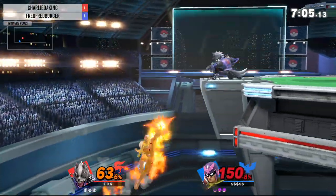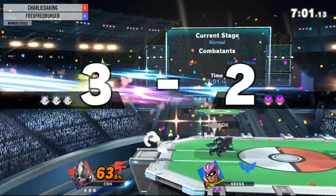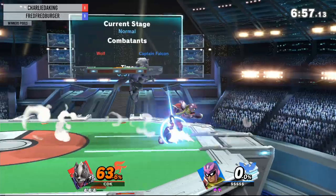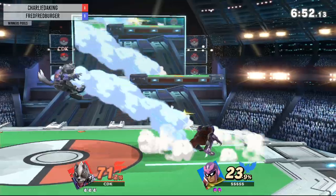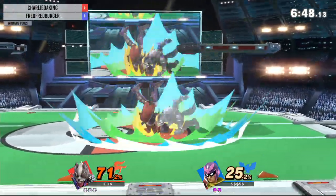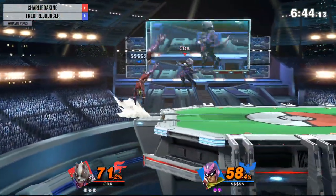Do you wanna go with a forward throw? That's what I like about seeing these two different Wolves, between K9 and Charlie. K9 spaces the forwards a little bit more for the two-frame, but Charlie closes a lot of down smash for me too. Especially with the base knockback on — I keep saying it — base knockback on Wolf down smash is nothing to be trifled with. It's probably the best down smash in the game. That thing can kill at 20.